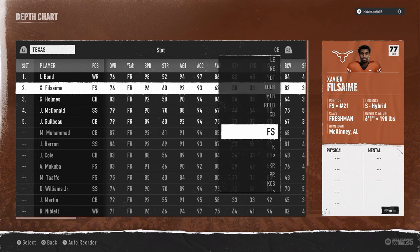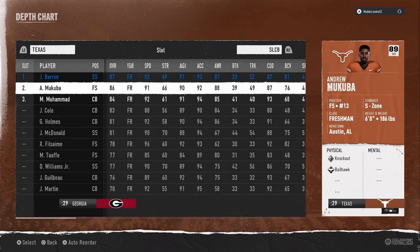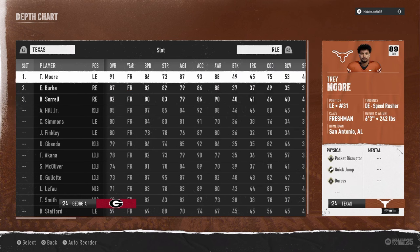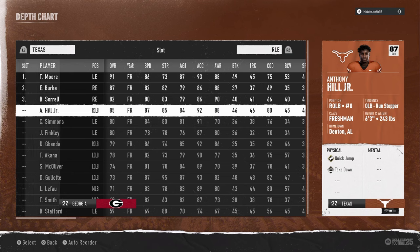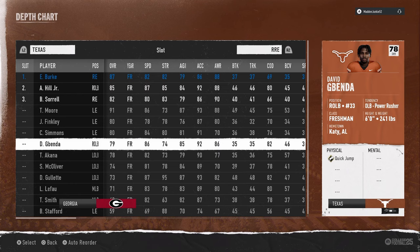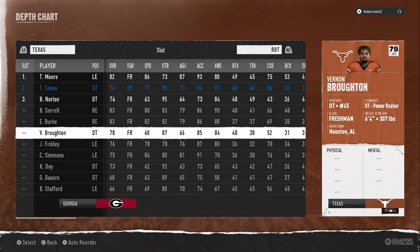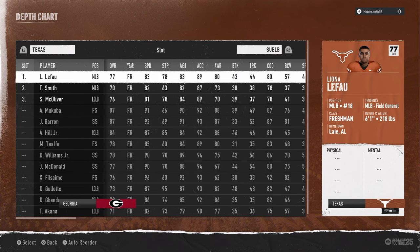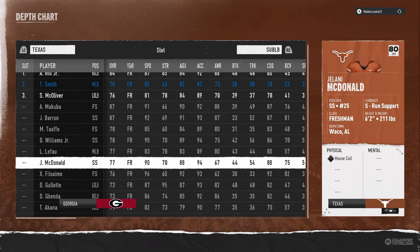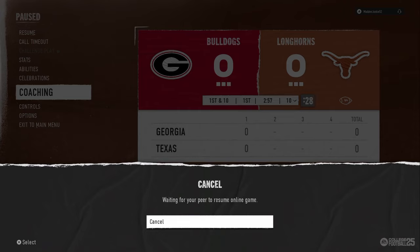Corners are going to be Isaiah Bond and Xavier Fosame, and slot corner is going to be Muhammad. If you have a little extra time you can go to rush left end and optimize further. For double mug you want Akana and Jabenda, Trey Moore, Colin Simmons, and the sub linebackers - Gillette and Hill. That's the fastest way to set up your depth chart with Texas.